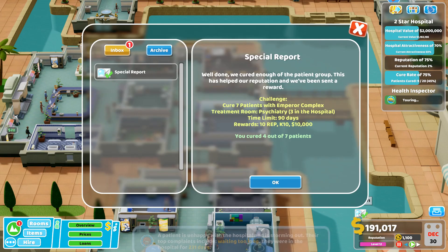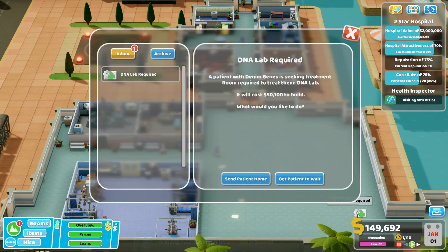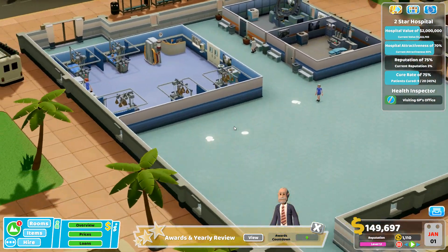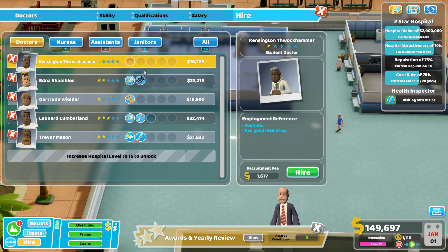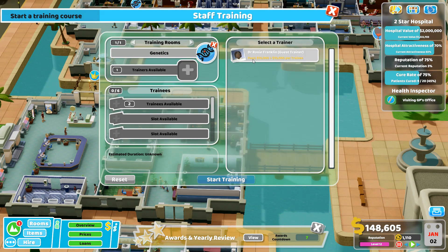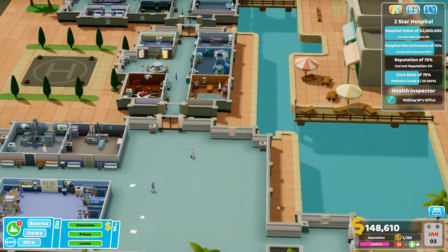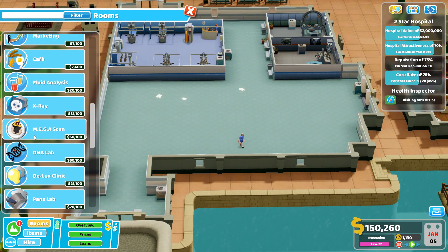Ward management training complete - special report and we did okay. DNA lab required - I want two of these. All these new doctors arriving is magical. Hiring a DNA specialist and getting her started. The DNA lab rooms are 50,000 each.